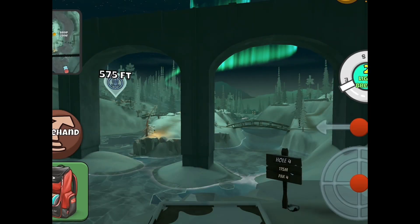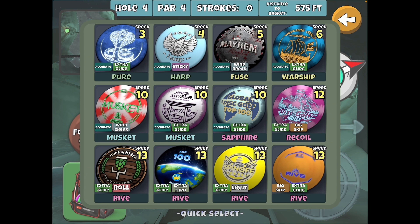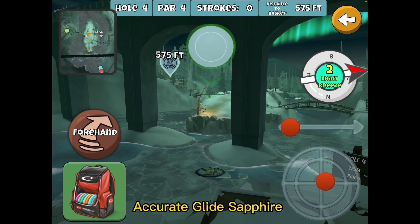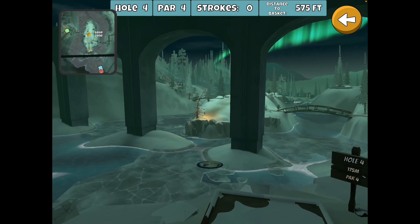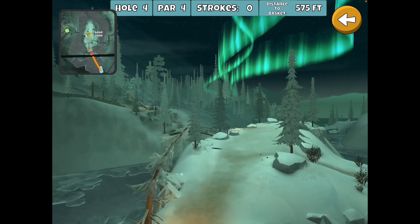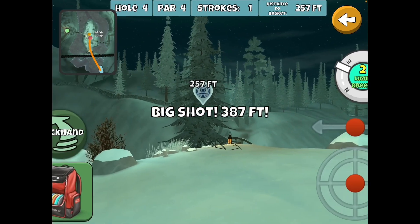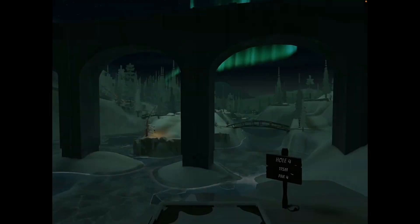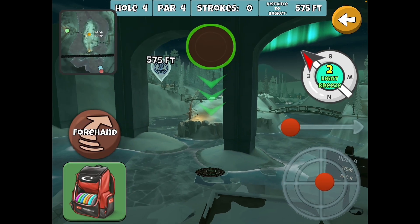You can get the birdie there. Now the look for eagle comes with risk — this is where you have to decide if it's worth it or not. You can take the Acro Extra Glide Sapphire and get closer, but this will probably not give me an eagle look. Let's take a look — yes, it's just short right behind that tree. I could get something up there, but it's obstructed.